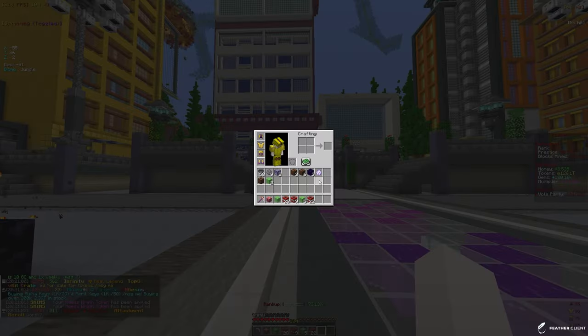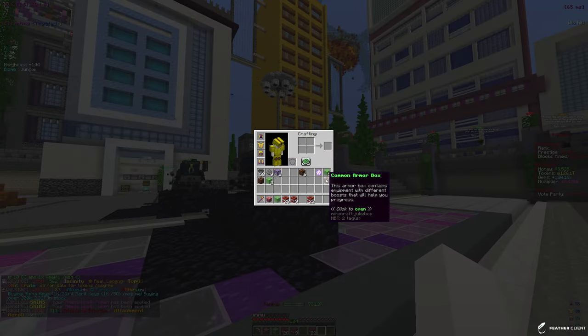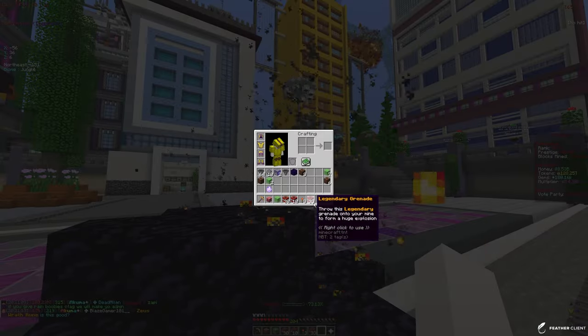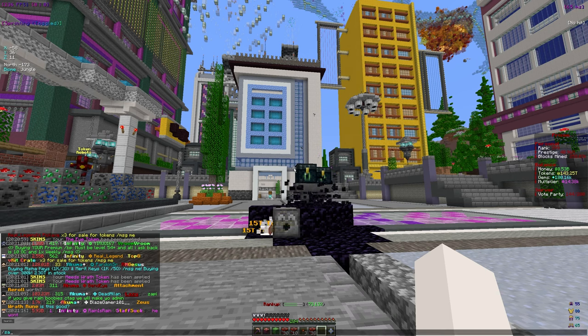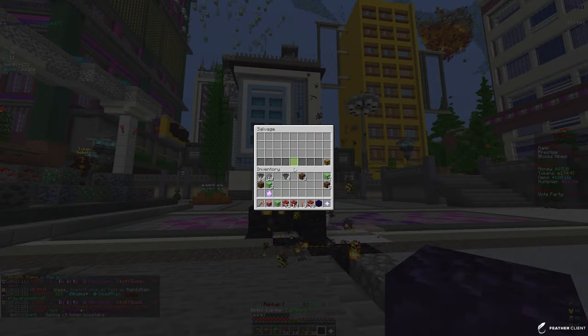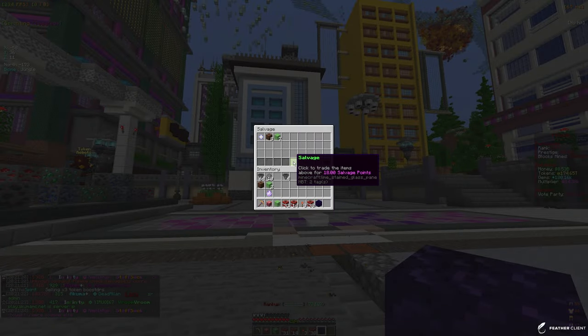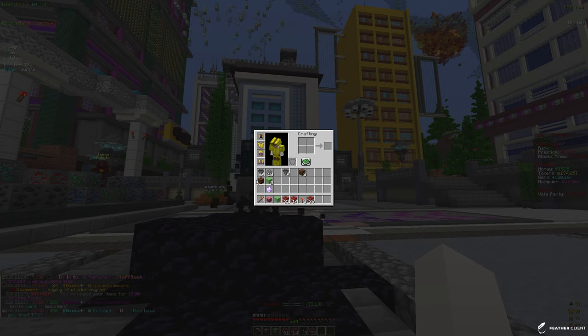Let me open up the rest of these crates. We have some common skin boxes and common armor boxes that we are going to salvage for some salvage points. We have some more caches and vaults to open up too. If we go into slash salvage we are going to salvage the ranks we don't need along with the common and uncommon armor boxes.